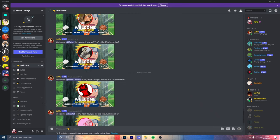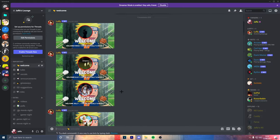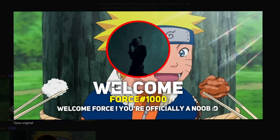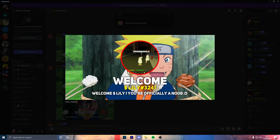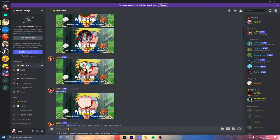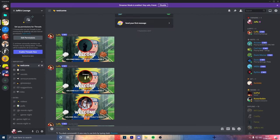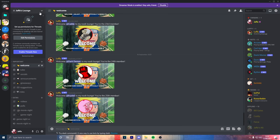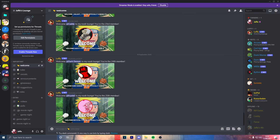As you can see, when people join my server it comes up with this nice custom text. It says 'Welcome [username], you're officially a noob,' shows the person's Discord name with their tag, and has a little custom picture in the background. I'm going to show you guys how you can do that in today's video. People say that you need to pay but this is completely free. The only thing you need is this bot right here — it's called Koya, koya.gg.